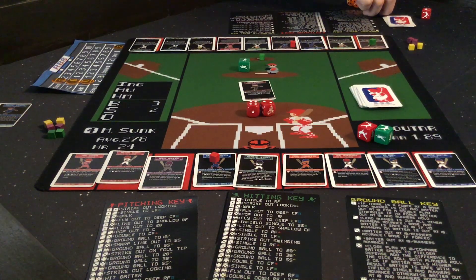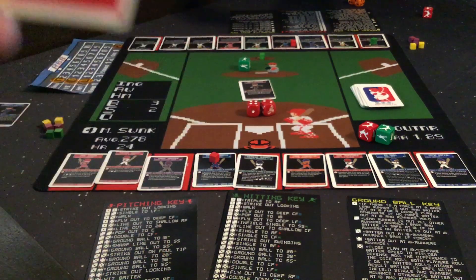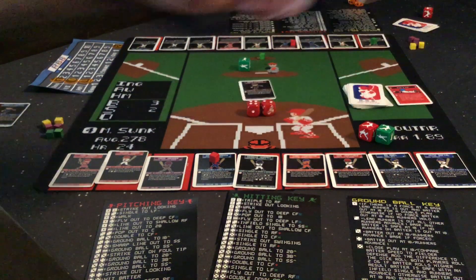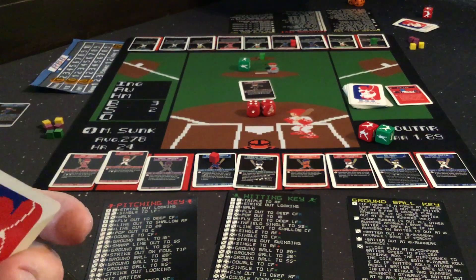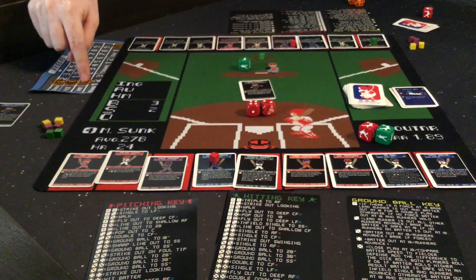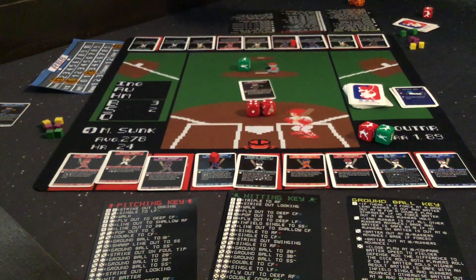But Chris doesn't know that I hold a rally card — a 'rob a home run' card. If the offense hits a home run, I can play this card and my defensive player makes a great leaping catch to rob it. The batter is out and it becomes a deep flyout with tag rules. However, Chris plays his mascot jinx card, which cancels out a rally card just played. So my rob-a-home-run card is used up and the home run goes through after all. That scores two runs — the batter who just hit and the runner on second both score. Zeke Cranky almost got out of that inning, but just could not do it.